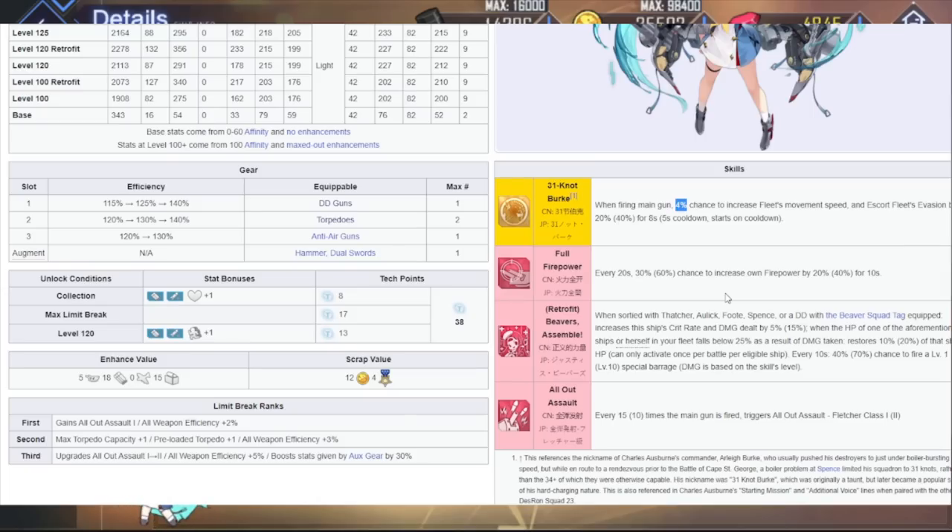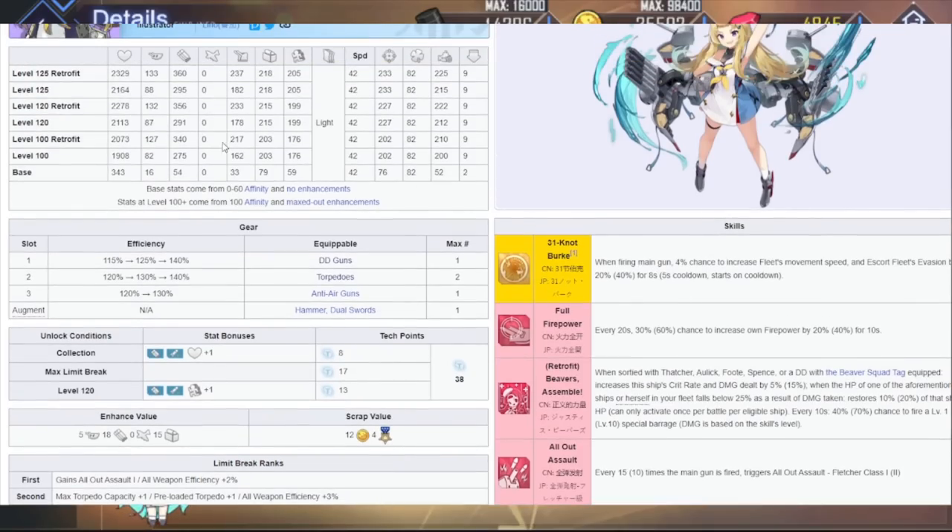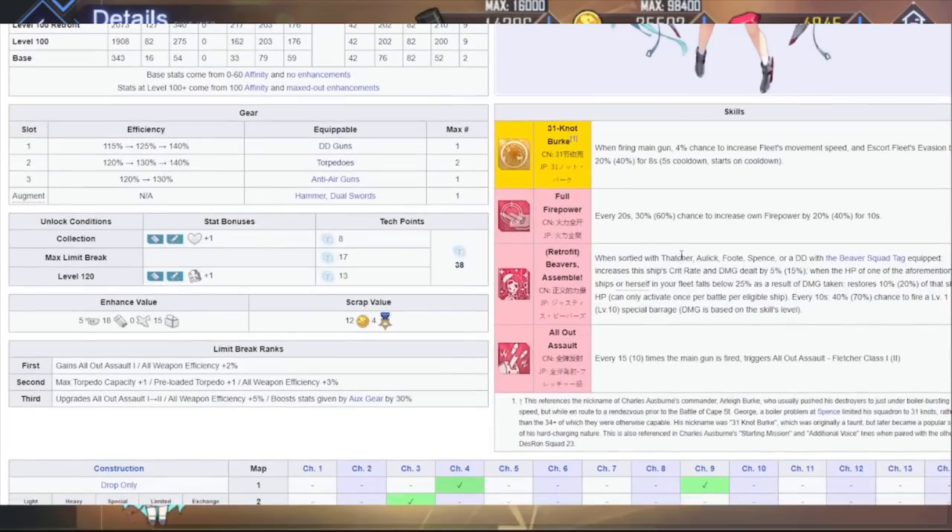Followed by the second skill — full firepower every 20 seconds: 60% chance to increase own firepower by 40% for ten seconds. Most sorties last about 30 seconds, so if you proc this early, you'll probably finish the whole fight by then. This should be enough for a regular sortie. The 40% firepower does help, but she has so little firepower that it's kind of whatever. The big issue is it's a 60% chance — and for my Helena users out there, you guys love 60% procs. This is going to be really insufferable if you're using this on a regular basis.